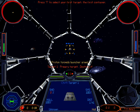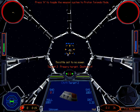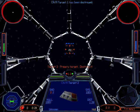Press T to select your first target, the first container. Press W to toggle the weapon system to proton torpedo mode. The targeting box will turn yellow to indicate it is locking on. When the box turns red, you have a lock and may fire the weapon.